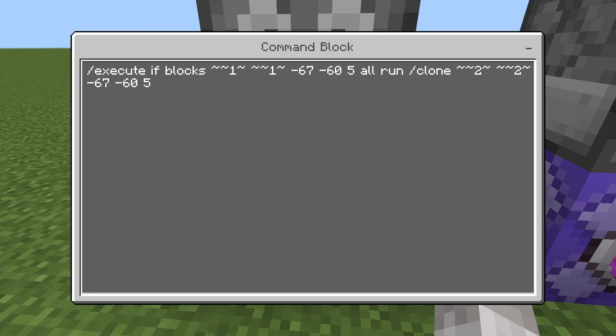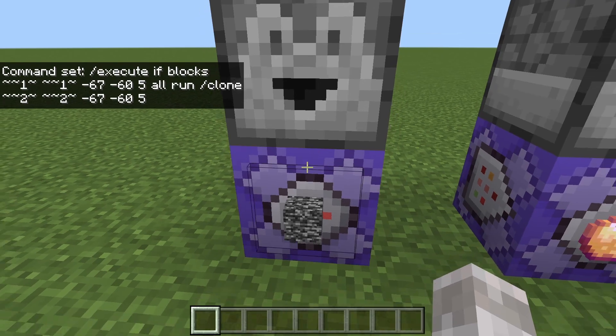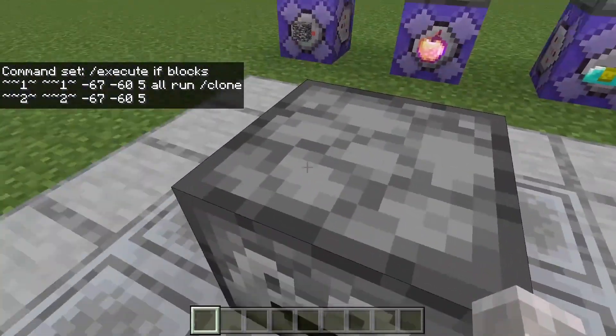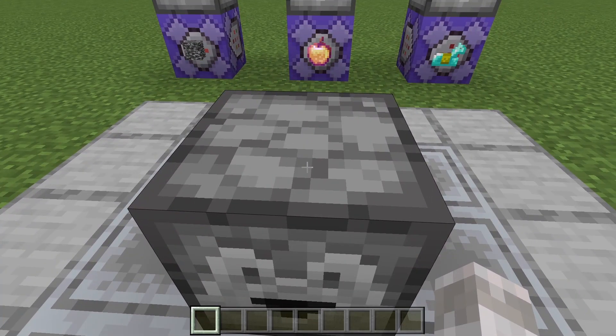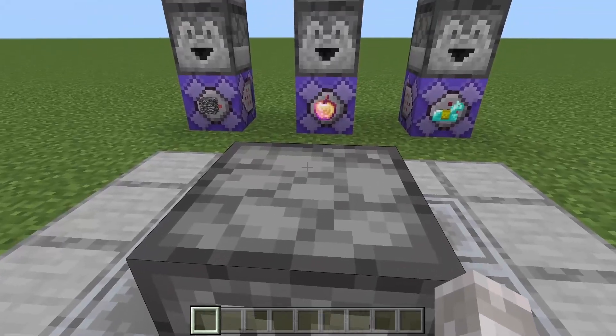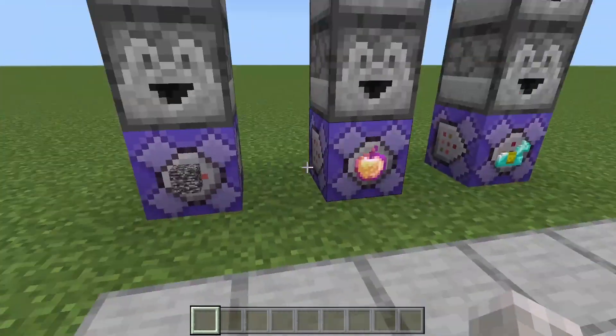Now, for the minus 67, minus 60, and 5, you do want to go ahead and have your own coordinates. Those are the coordinates for this right here. You can basically look at it, or you can stand on it, or you can do the fill command and tab to get the coordinates, and then take out the fill at the start. Just make sure you have the exact right coordinates for the block.